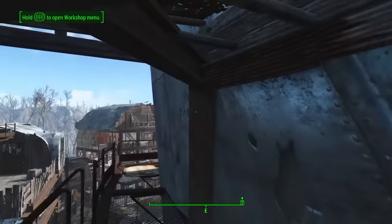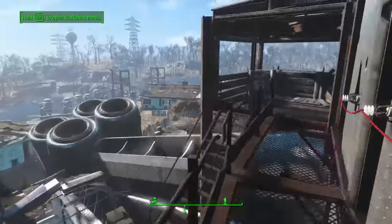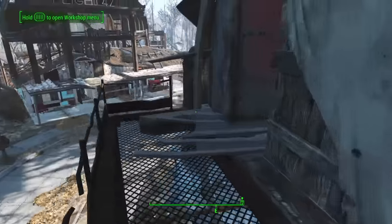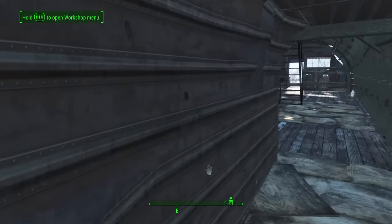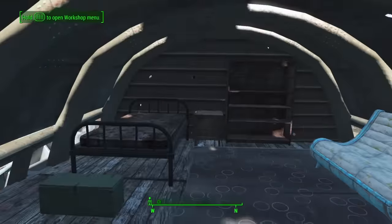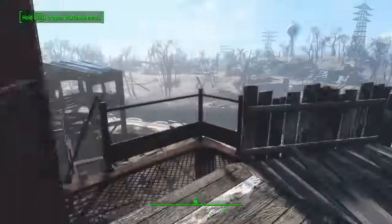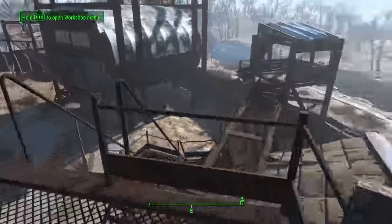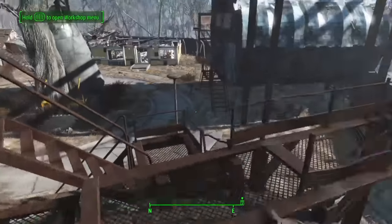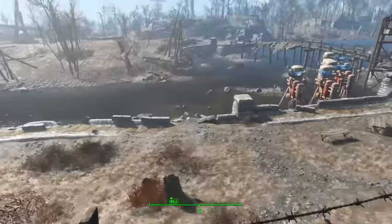You've got guard posts here, which is pretty cool — this goes all the way around. Guard post here. Coming to this abandoned airliner, there's space upstairs for the comfort of someone in your settlement. It leads to the top of this house, and you have another guard over here.